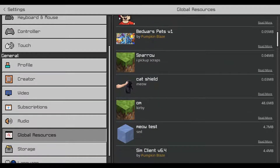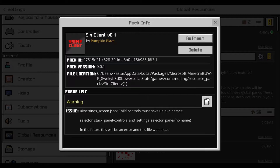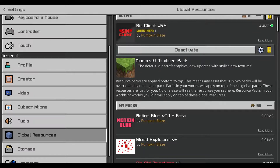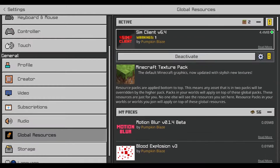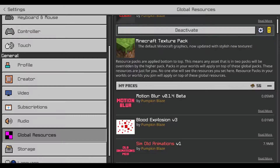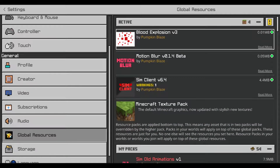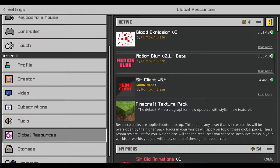Let's see — Sim Client v6. I know this is pretty old but I couldn't really find the newer versions like v6.4. I couldn't find an updated version for PC, so I'm gonna use this one and add some other packs that he made. I'll put this to max FPS boost, and motion blur and blood explosion — he works on motion blur and blood explosion a lot.